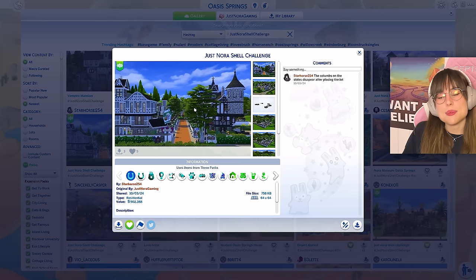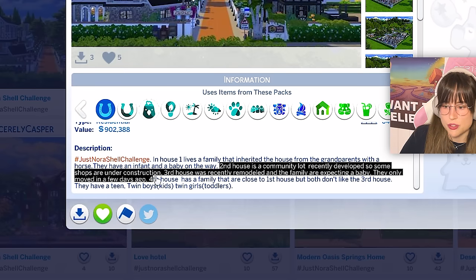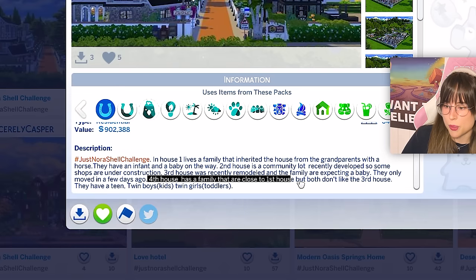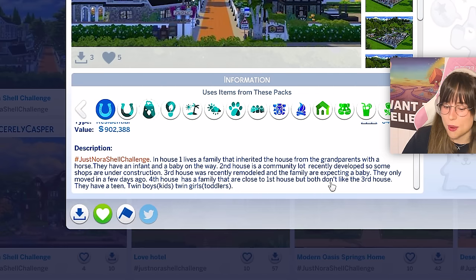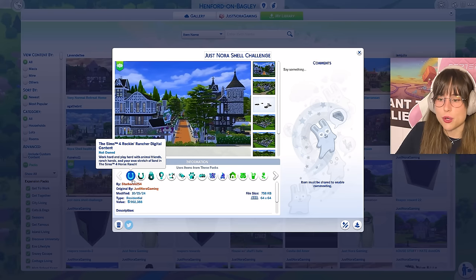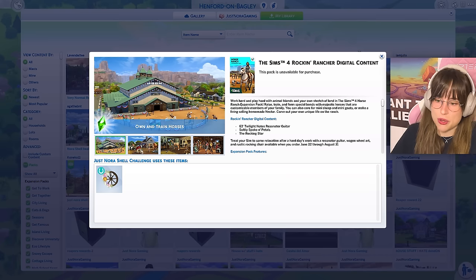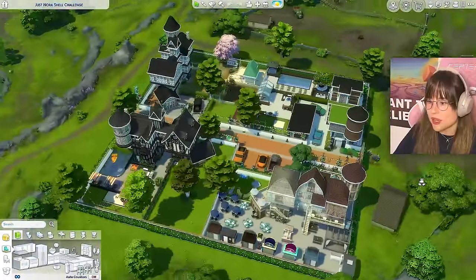Next up is a build by Starhorse254 featuring four separate houses on one lot, each with their own lore: a family that inherited a house with a horse, a community lot under development, a recently remodeled house that the neighbors don't like, and a fourth family with teen twin boys and twin toddler girls. Oh my gosh, you built a whole freaking town!